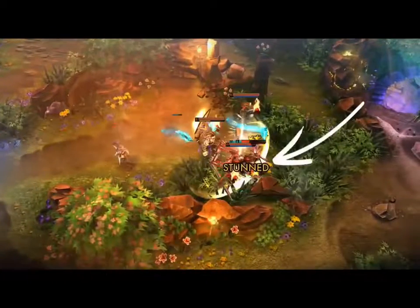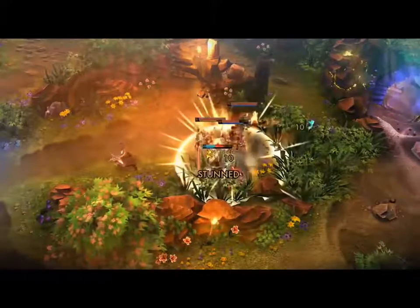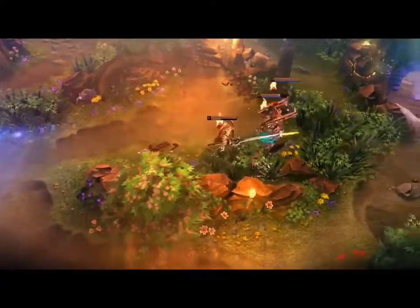Immediately, Lance slams Fortress against the wall, allowing Saw and Joule to shred through his health. Moments later, Taka goes down, ending the fight with a flawless ace.